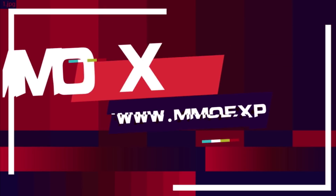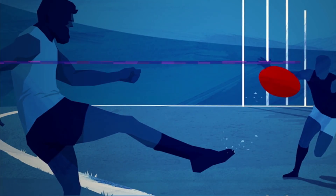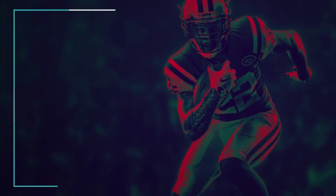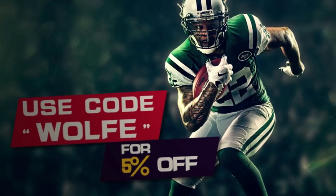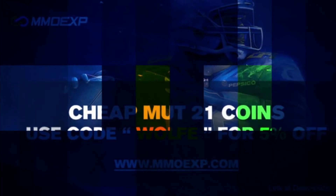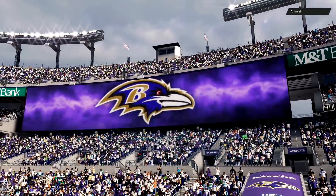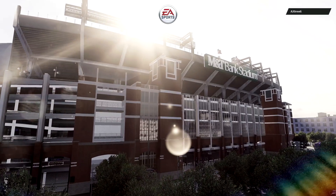This is the only place you need to go if you need cheap and fast coins to build your god squad — hands down they have the cheapest prices. Make sure you go to mmoxp.com and use code wolf for five percent off, link is in the description.